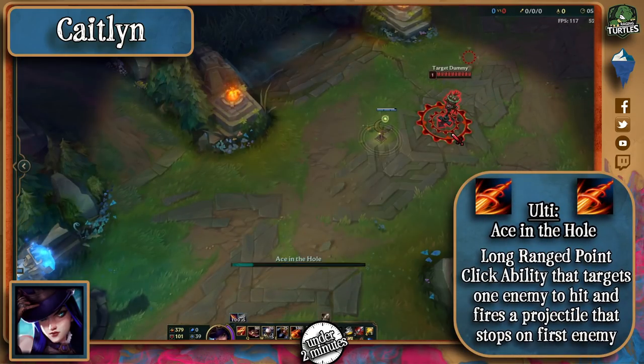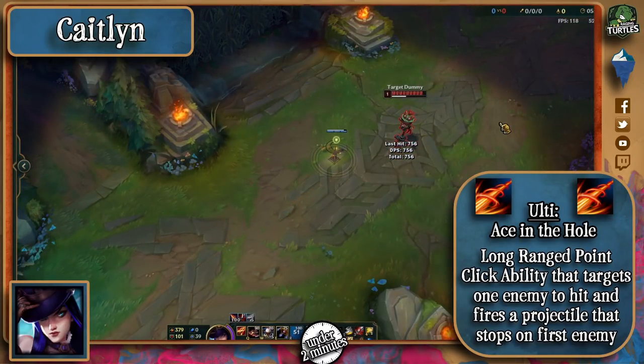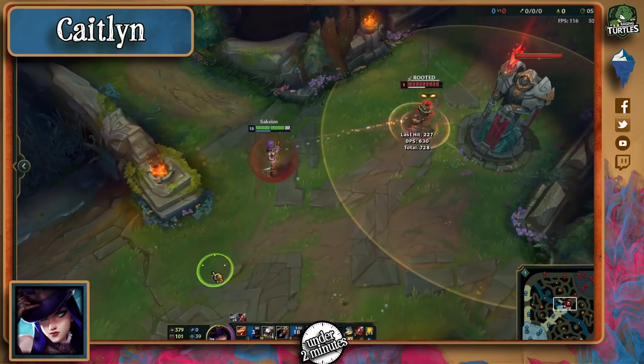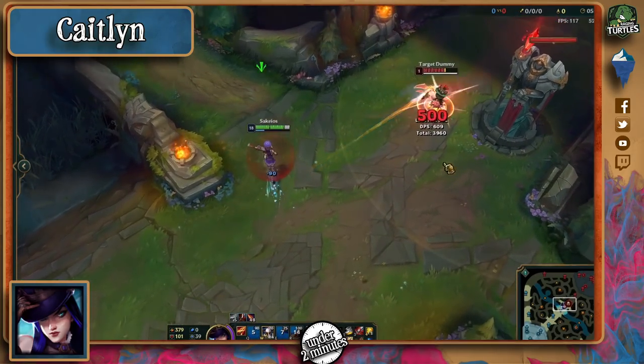Her ultimate has a huge range, and after a brief delay, she'll fire a homing projectile that deals physical damage to the first enemy champion hit. This is perhaps the best level 1 champion in the league, so be careful in lane when fighting against her, and especially only step on traps whenever you're 100% sure that you won't take the auto for it.